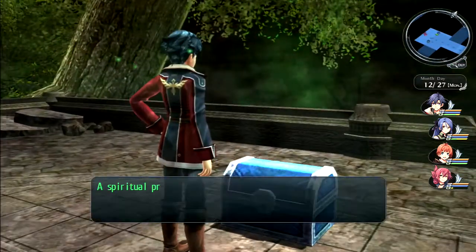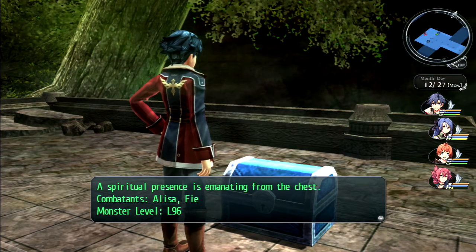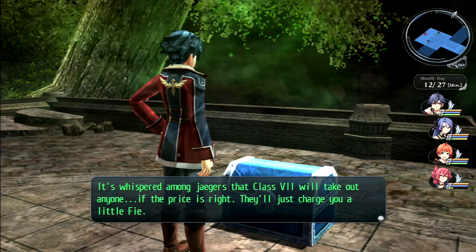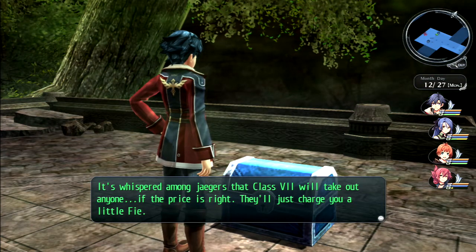This one needs Lisa and Fee, so it's another time we need Fee. The joke: It's whispered among Yeagers that Class 7 will take out anyone if the price is right - they'll just charge you a little Fee. Okay, that's more clever than funny, I will say that.